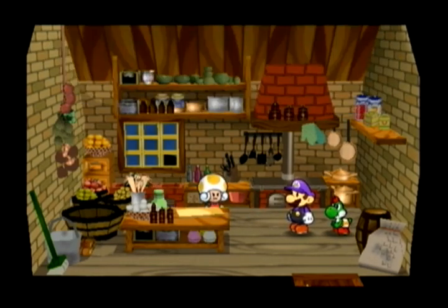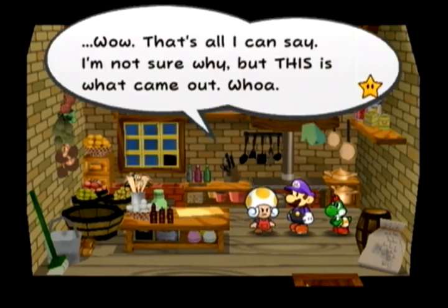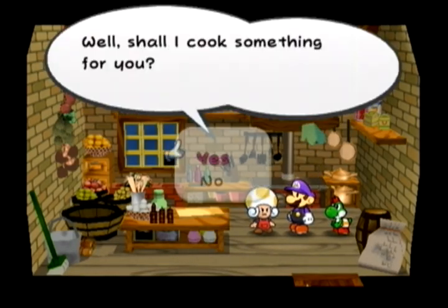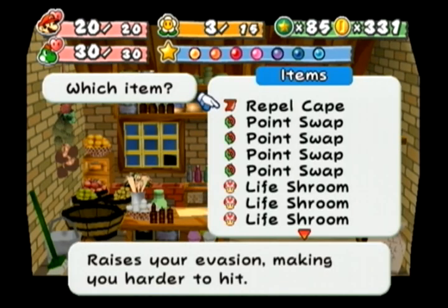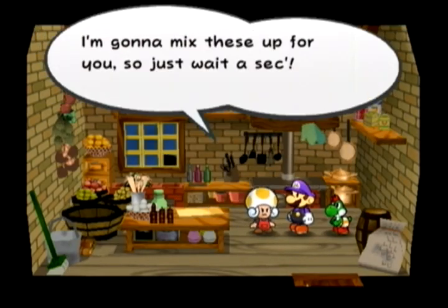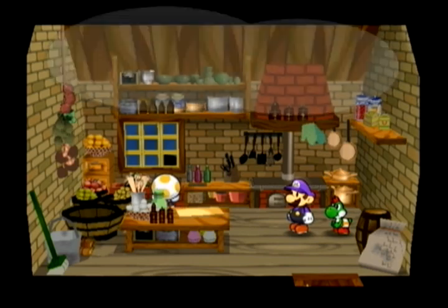A lot of the recipes not on the official list involve the Point Swap. The Point Swap has the magical ability to swap items — for example, a Point Swap and a Mushroom give you a Honey Syrup, and a Point Swap and a Honey Syrup gives you a Mushroom. Similarly, a Point Swap and a Boo Sheet gives you a Repel Cape, and vice versa.